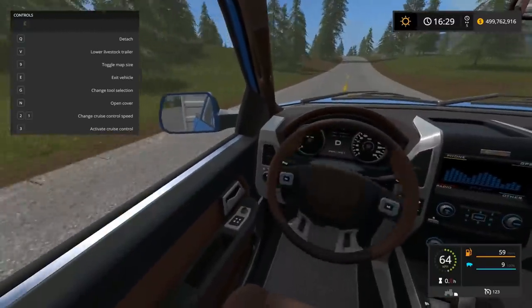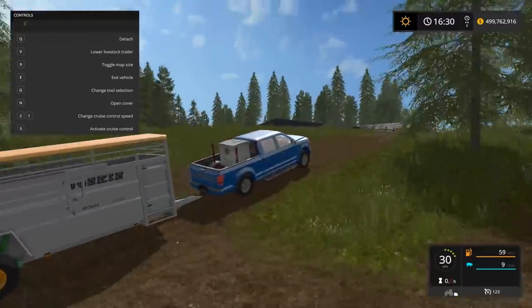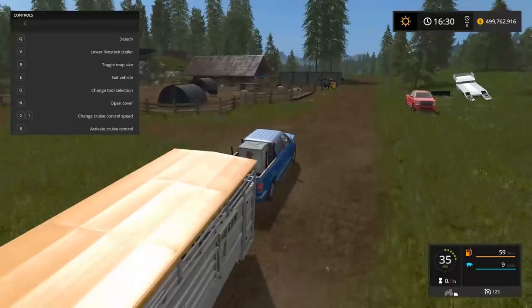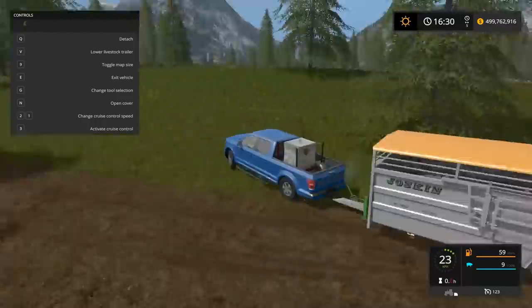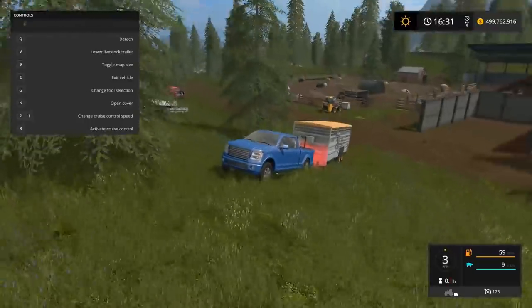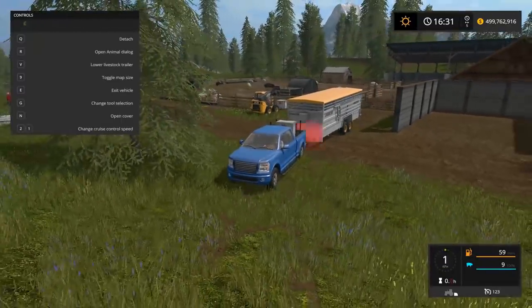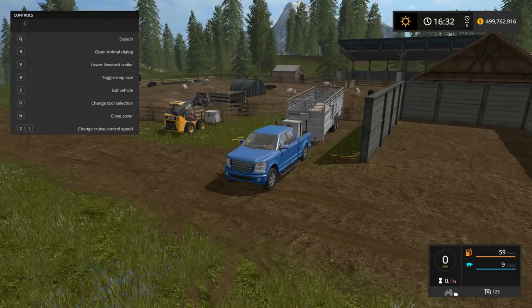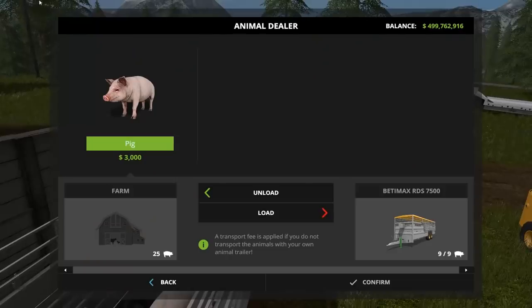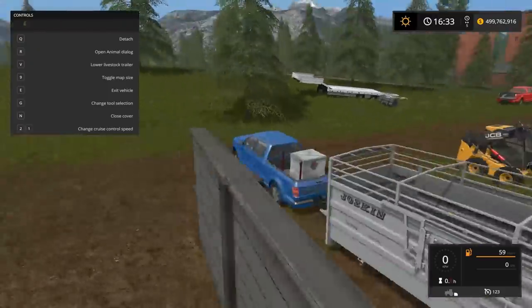Over the railroad tracks, no trains. I actually want to learn how the trains are operated. We're going a little off road. Now I think we're just going to back up here — I think you can back up to either side, but we'll back up to this side because it's closest. Straighten her out. Open cover. Open the animal dialog. Unload. Our farm now has 34 pigs. Confirm. Nice.